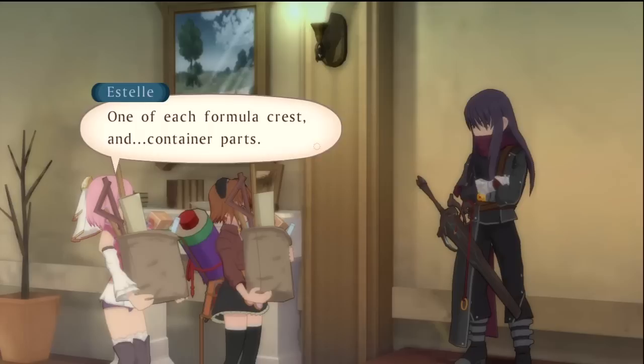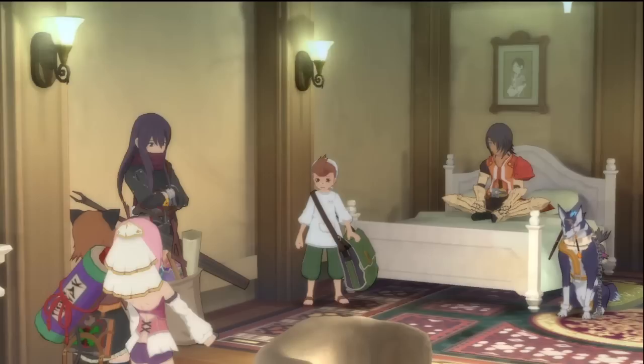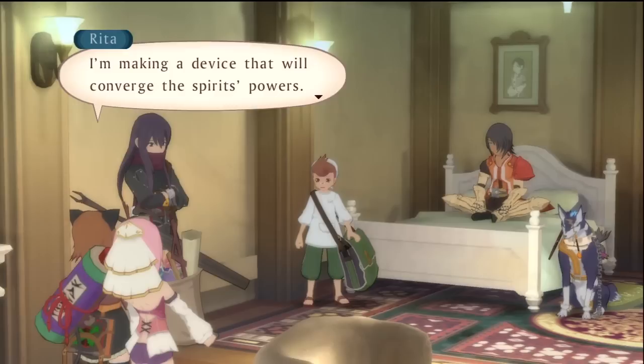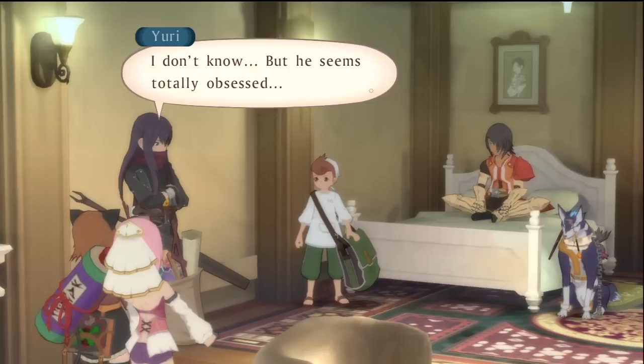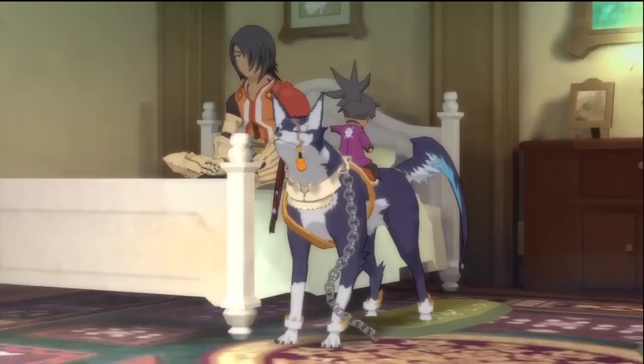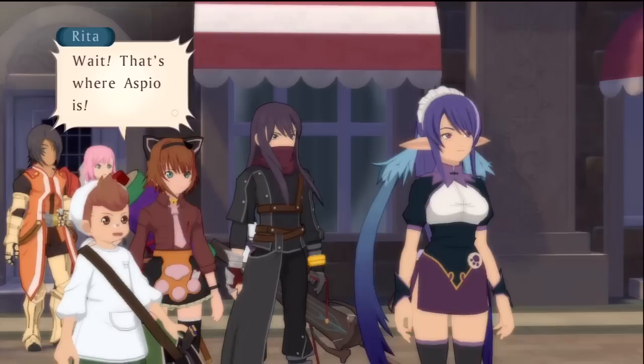Someone bought one of each formula crest and container parts to make a device that converges the spirits' powers — a kind of makeshift Dainnomos. I wonder what Duke is doing — he seems totally obsessed. Then Judy appears — something is happening where Ospio is. Oh well, that sucks. I don't remember watching this cutscene either.